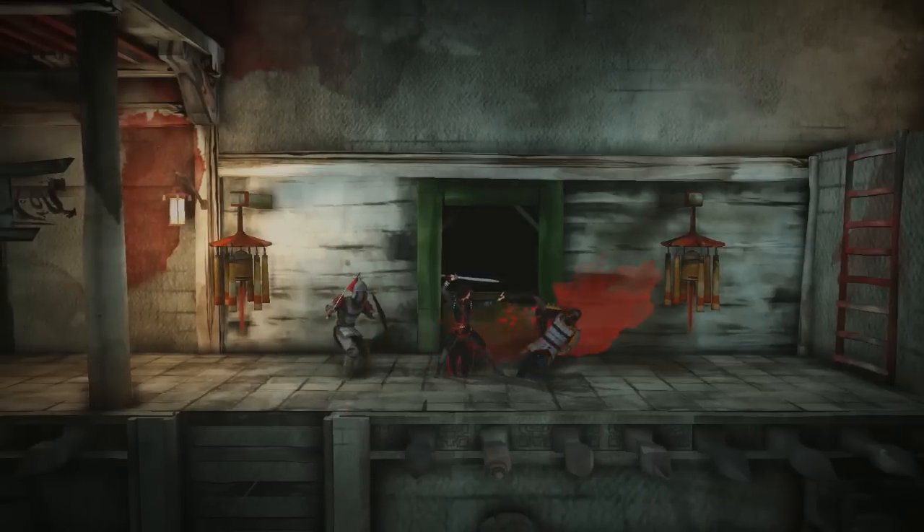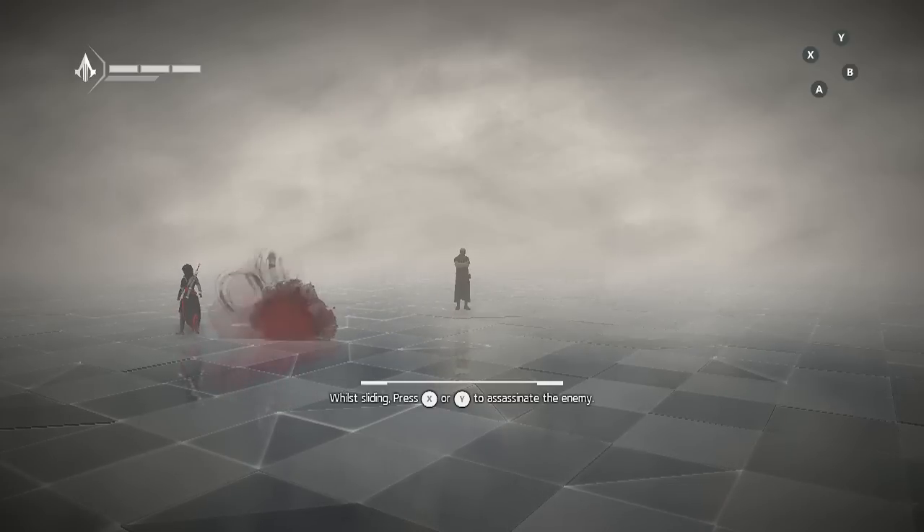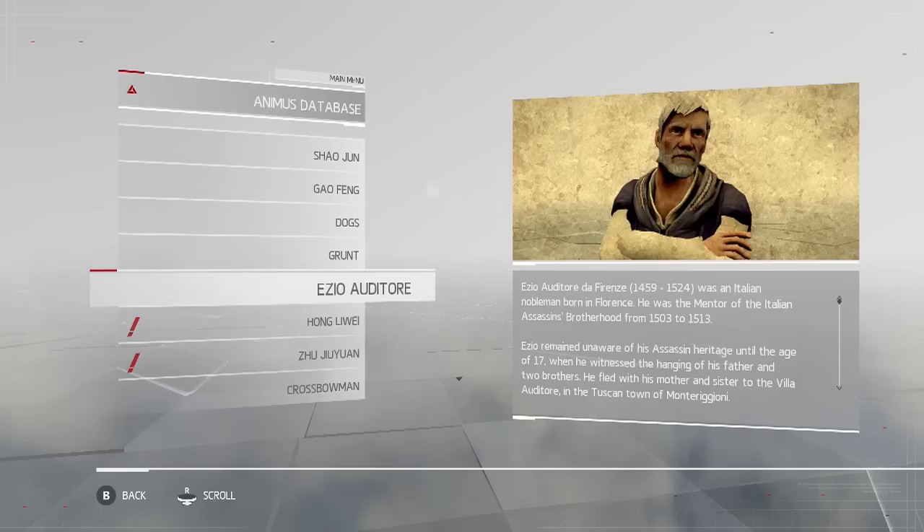Combat in Chronicles is a fluid system of dodges, parries, heavy and light blows, and horrifying sliding crotch slices, taught to you in training sequences by a familiar-looking old Italian guy.